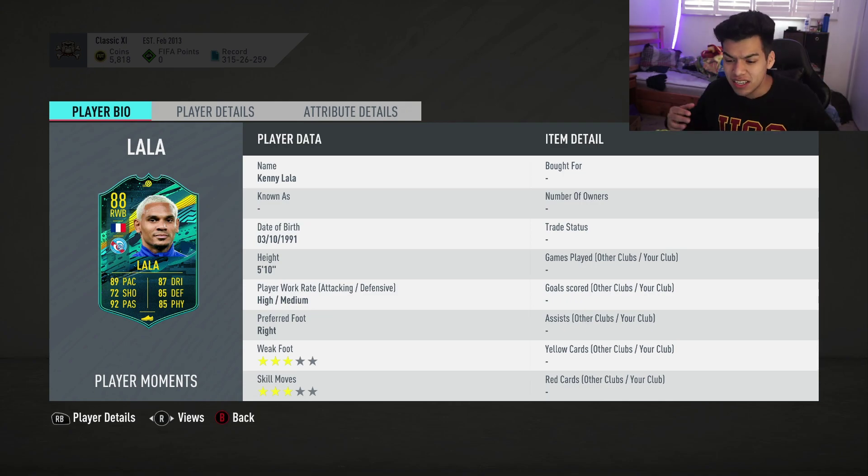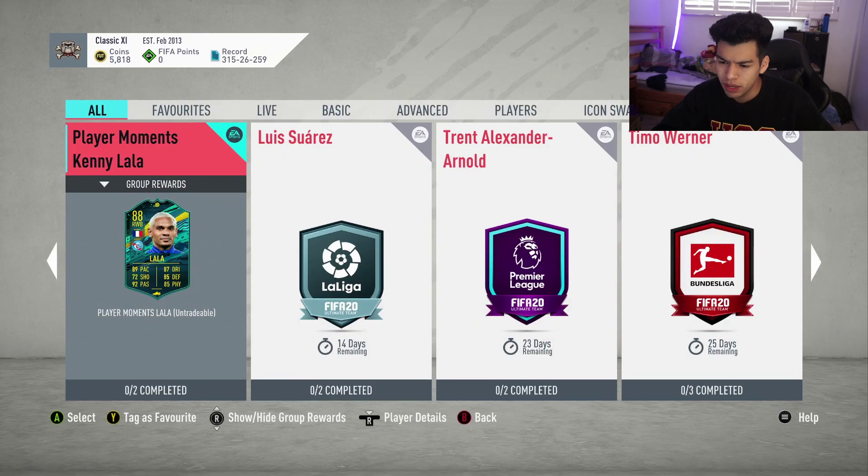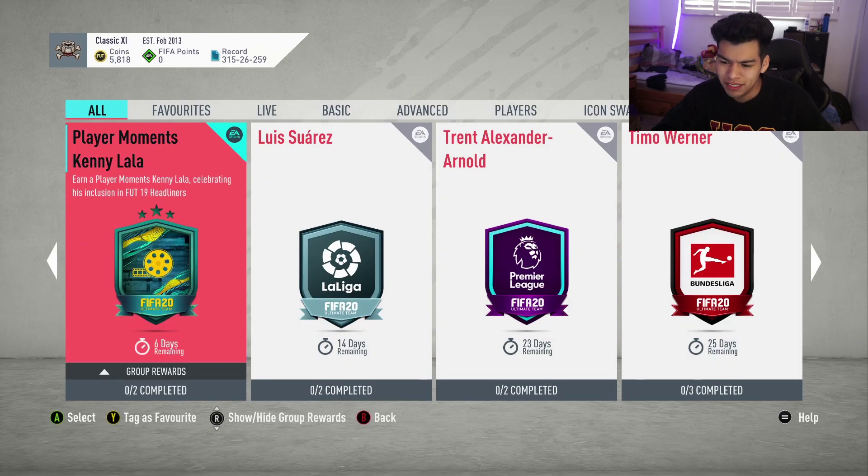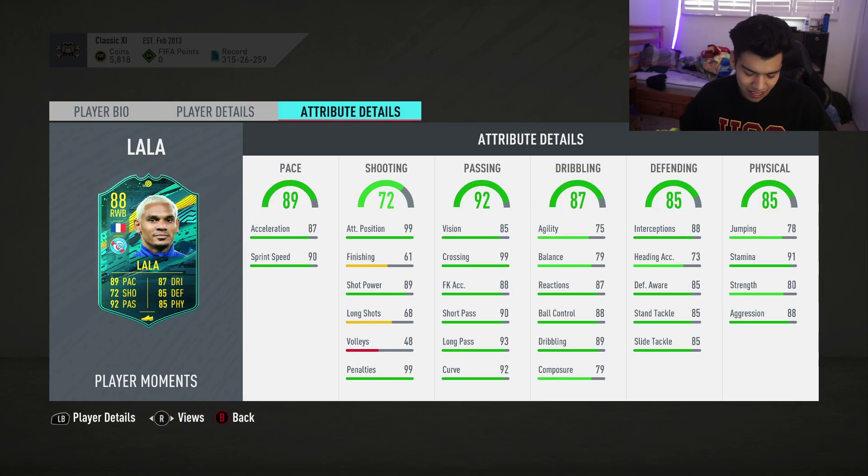Today we have the 88-rated Player Moments Kenny Lala. The moments card is celebrating his inclusion in FIFA 19. It's basically a flashback card. I kind of predicted this as well. It's very, very good in games, but I think this card is gonna be not worth it — though it's gonna be very good if you get it.